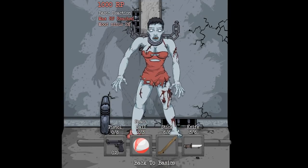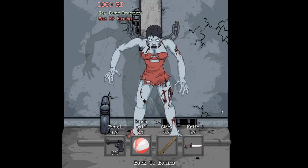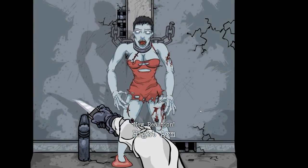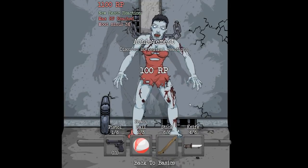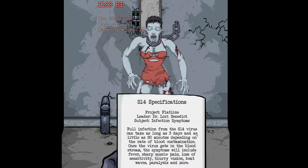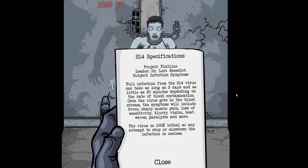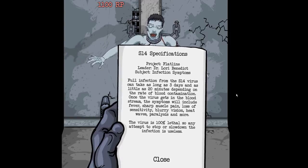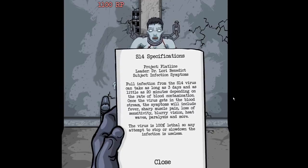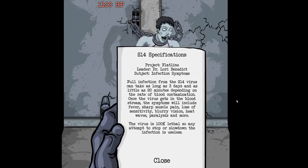Mood minus three. What if I shoot her? Three. So we're getting more. We have a lot of extra points so we should probably research something. Research is ready — we have the S-14 specifications, Project Flatline, leader Dr. Lurie, which is the lady we've been hearing reports from. Infection symptoms: full infection from the S-14 virus can take as long as three days and as little as 20 minutes depending on the rate of blood contamination. Once the virus gets in the bloodstream, symptoms will include fever, sharp muscle pain, loss of sensitivity, blurry vision, heat waves, paralysis, and more. The virus is 100% lethal, so any attempt to stop or slow down the infection is useless.